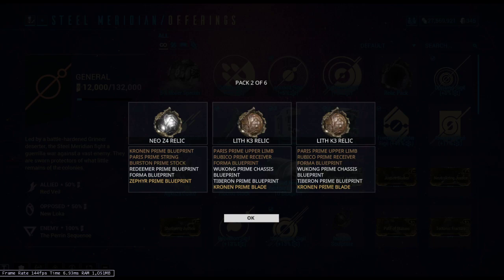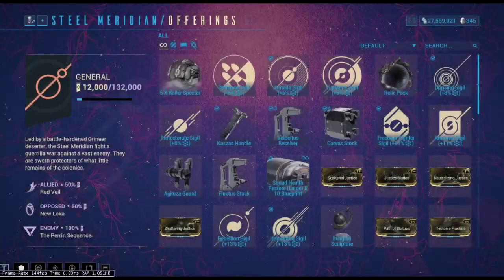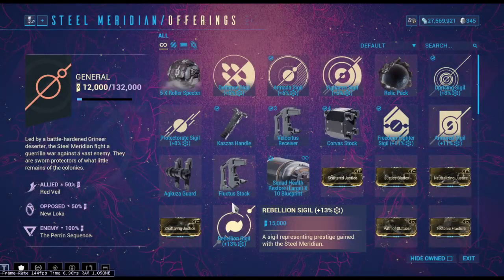Regardless, if you have your standing maxed out, the best thing to do is go into your offerings for whatever standing you have and just buy relic packs. You can buy at least six packs of three relic packs. You have a higher chance to get Atlas Prime parts — look, Techo Prime Blade right there. Go ahead and buy all these things to get there very quickly. There you go — Atlas Prime Neuroptics.